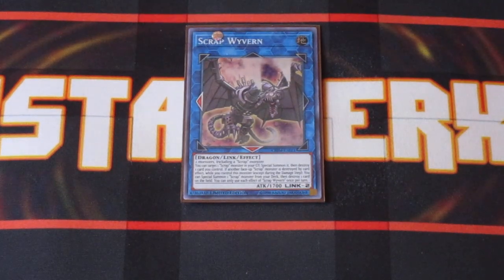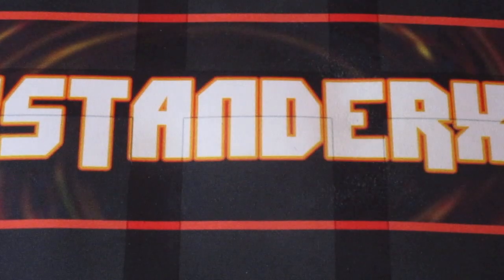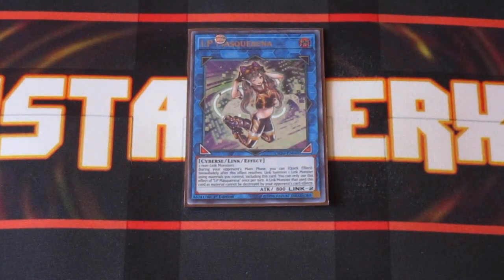For the Extra Deck, Scrap Wyvern is a pretty key Link Monster in this deck. Basically, you use any Machine Monster plus a Scrap Monster to get it out. It brings back Scrap Recycler out of your graveyard and then pops one card you control — typically you want to be popping your Recycler. When that happens, you bring out Golem, and Golem can then bring back Recycler. From there, you can dump a lot more cards into your graveyard, so this definitely keeps the engine going. I'm also running one copy of IP Masquerena — having her in the deck allows you to go into different Link plays and it protects those Link Monsters from being destroyed by your opponent's card effects, so she's definitely worth having in here.